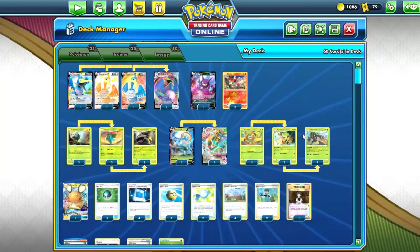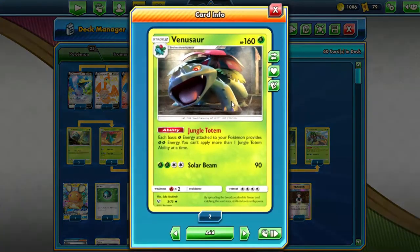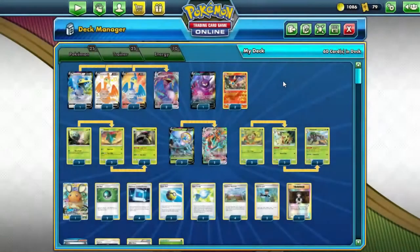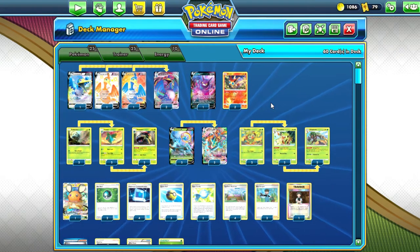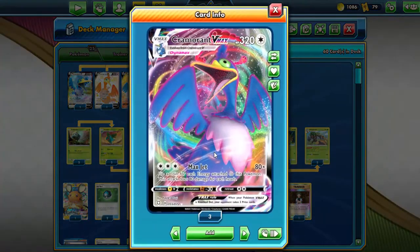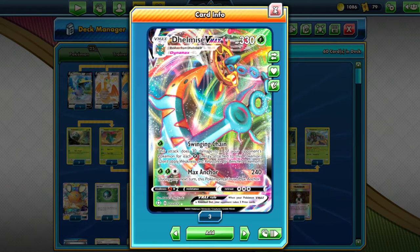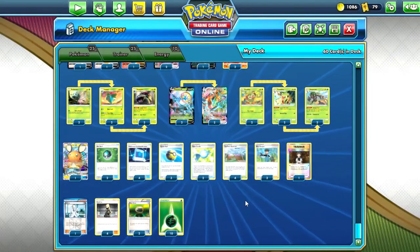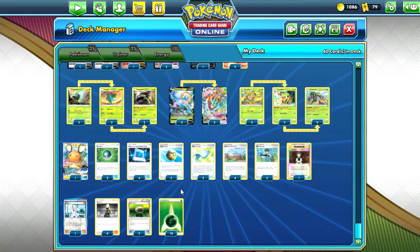We're going to be using Rillaboom to accelerate and Venusaur's Jungle Totem to double the grass energy. So one manual attachment plus one Rillaboom equals three basic energy, six energy total. Cramorant's getting an average of 240 damage and Delmise V Max is dealing 180 to the bench — that's enough to knock out a Dedenne GX and a Crobat V. We've got some regular accelerants; maybe put in one more Rare Candy or an Evolutionary Incense.